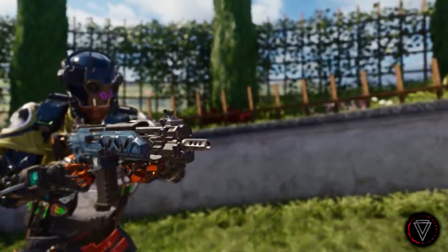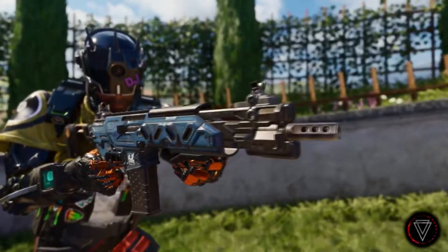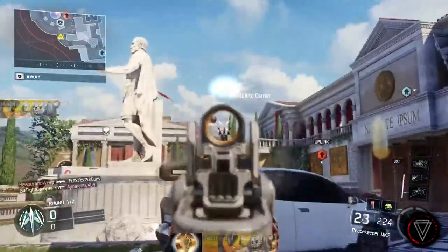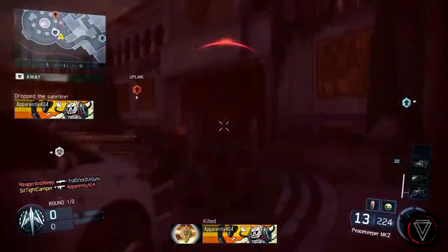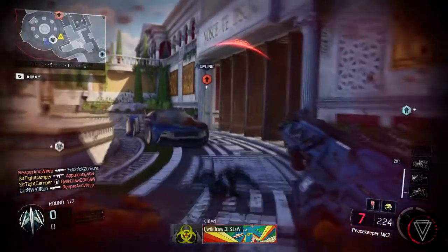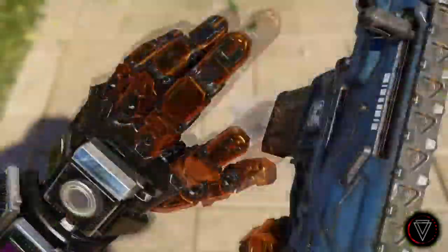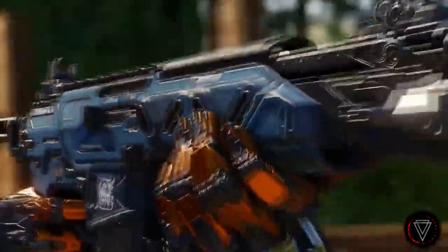First up we have the Peacekeeper Mk2. If any of you remember, the Peacekeeper was the first DLC weapon released back in Black Ops 2 for the first DLC map pack. They brought it back in Black Ops 3 and called it the Peacekeeper Mk2 — the second version. Back in Black Ops 2 it was a hybrid Assault Rifle SMG. At close distances it was okay, but at medium range it was probably the best Assault Rifle because it acted like an SMG — just flat out perfect.